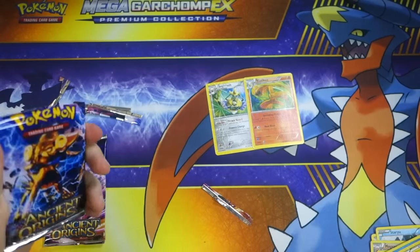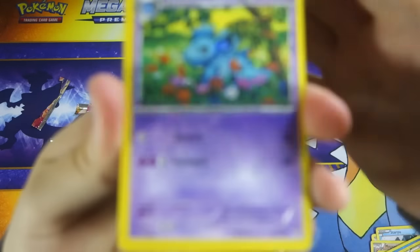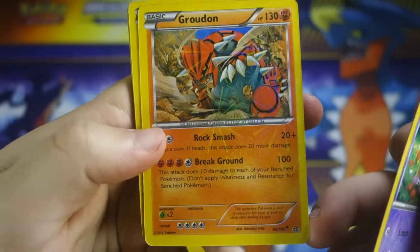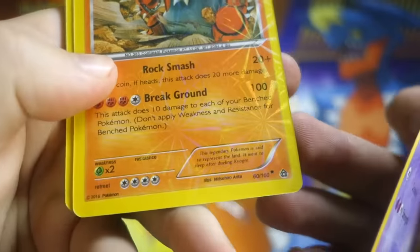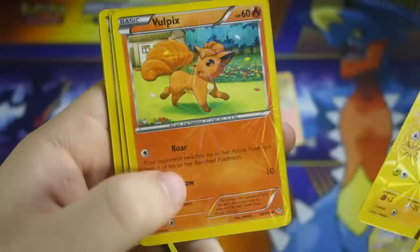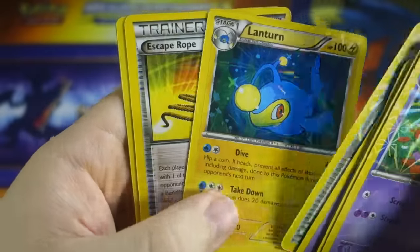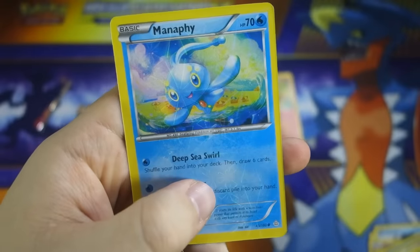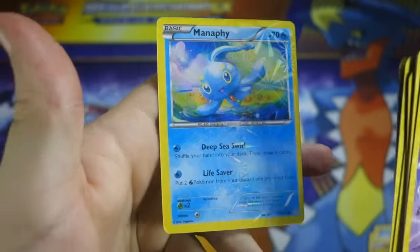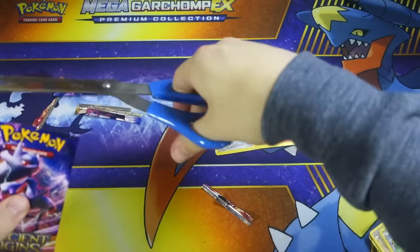Moving on to the Luxray Break pack — these are the most boring fake packs ever, nothing exciting going on. We got a Nidorina, we got a Groudon which is supposed to be rare and they got that right, except the star rarity symbol is way off from where it's supposed to be. Got an electric Vulpix, Nidoran female, Roughneck again, Lanturn again, Escape Rope, Energy Retrieval, and a Manaphy — which they have listed as a common.